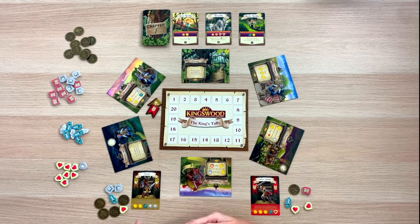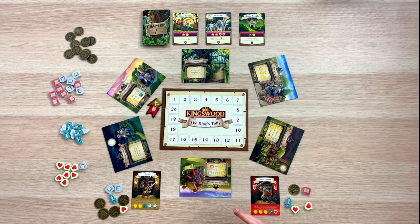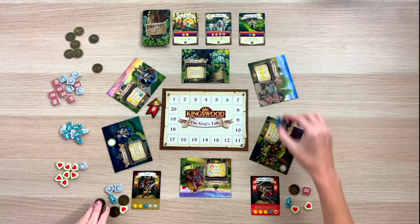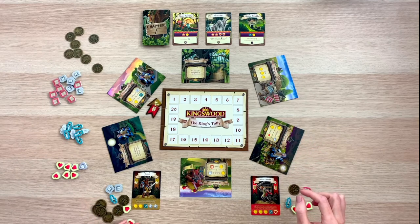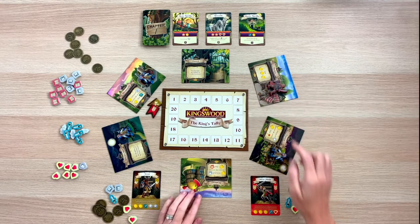Now it is Krom's turn. I'd really like to refresh Krom's spellbooks, but the red guard is blocking the academy. So instead I'm going to get more coin and also pay a coin to get another heart, because hearts and spellbooks work well together for Krom, which means the red guard is now blocking off the market space.